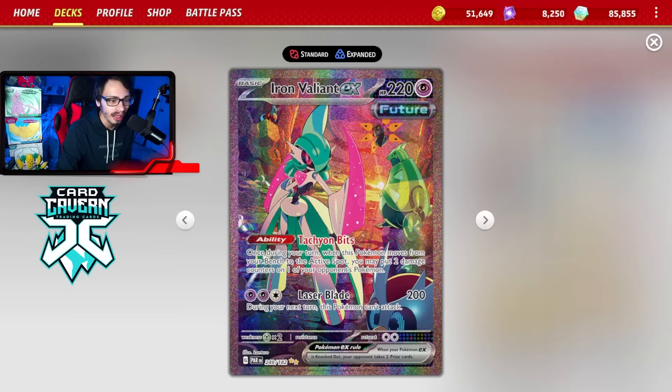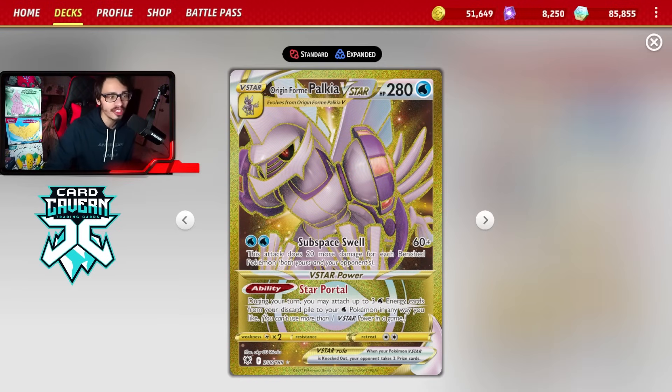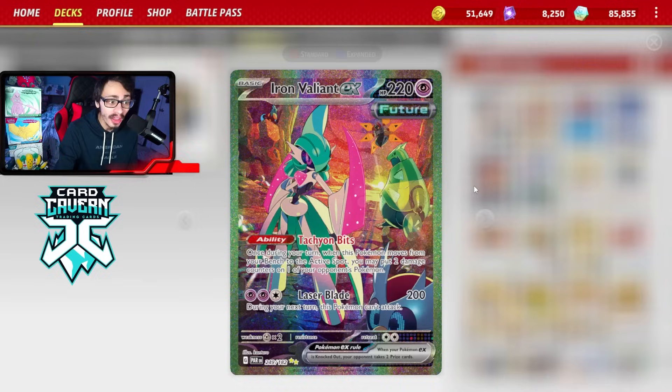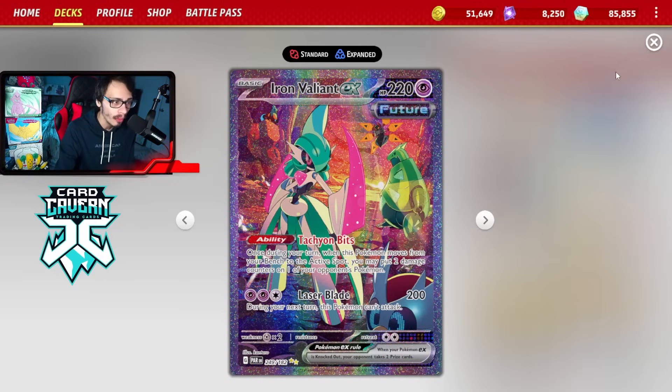Iron Valiant has the ability Tachyon Bits — when you switch it into the active, you can put two damage counters on one of your opponent's Pokemon. Your main attacker is Palkia V-Star, which is a stronger Entei. You don't get access to Radiant Charizard or Magma Basin, but you can hit really hard with Palkia. Subspace Swell does 60 plus 20 more damage for each bench Pokemon. If both players have a full bench, you're doing 260 damage, and when you combine that with Tachyon Bits, you can hit some pretty high numbers really quickly.